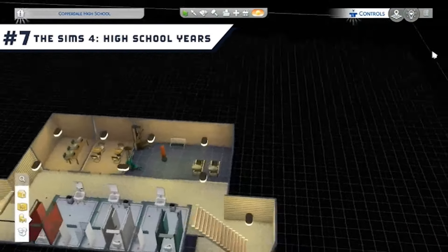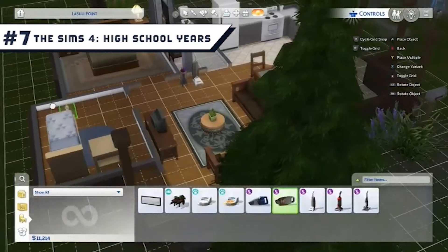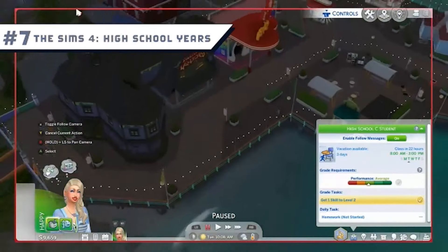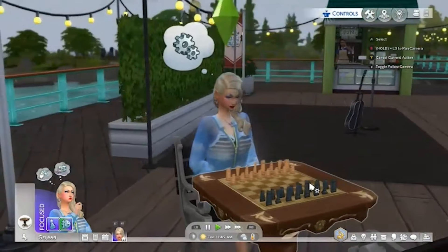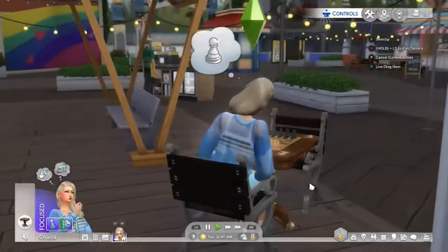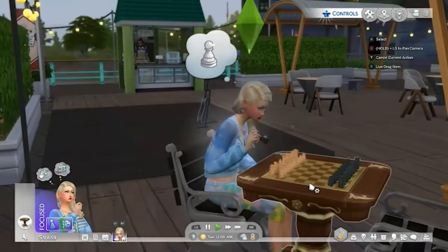Number 7: The Sims 4 High School Years. For the first time in this series, players can follow their Sims as they attend classes and get into trouble at Copperdale High. There are a good amount of features to help capture the teen experience, as well as new locations such as theme parks and a thrift and bubble tea store combo that offers a lot of decent hangout spots. This expansion has been reported to be a little buggy, but hopefully that will be ironed out over time.